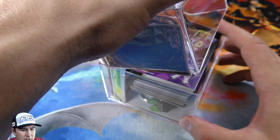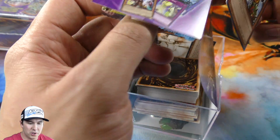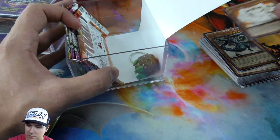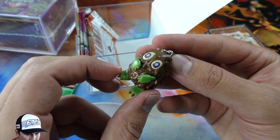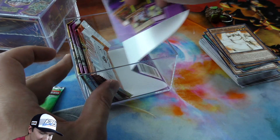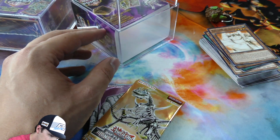Hopefully you guys are having an amazing summer. It's been a lot of fun cracking open all these packs. We got ourselves a little Kuriboh keychain here — that's pretty cool. I think I've gotten one of these before from this, so this would be my second one. Right on. And we have more of these booster packs here.